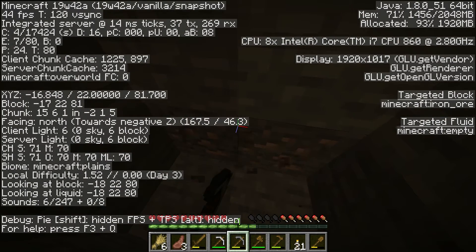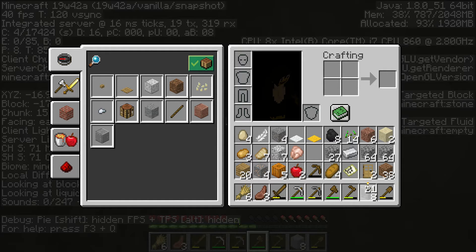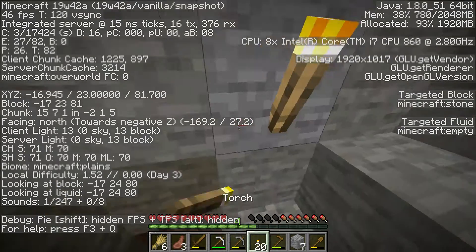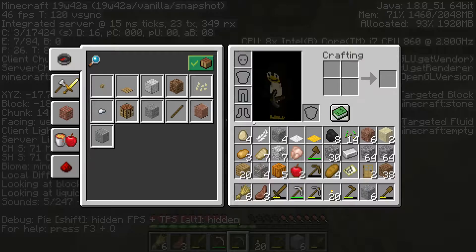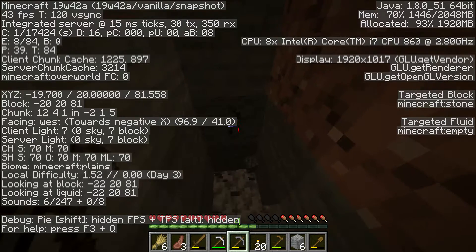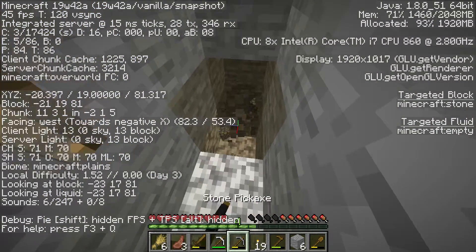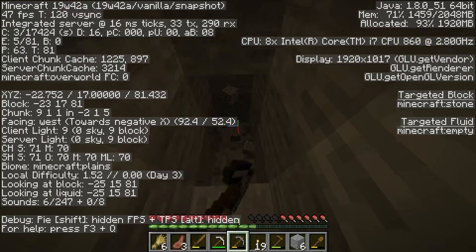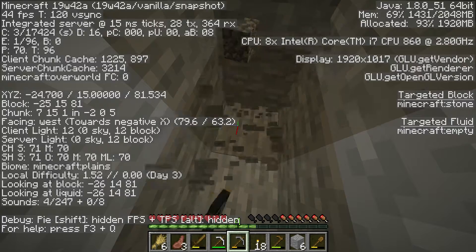We've got a little bit of iron — not much, we've got 4 pieces. If the bar underneath my pickaxe is yellow, that means it's about halfway. Green means it's good — green is above halfway. So I'm on level 16... 15. At level 15 I could find diamonds. Level 14. Level 12.